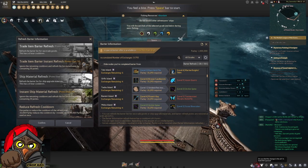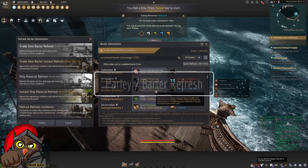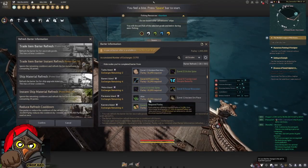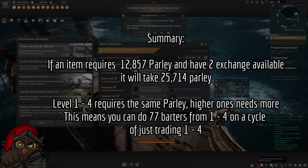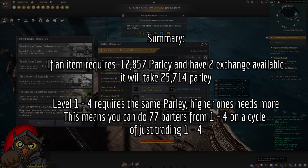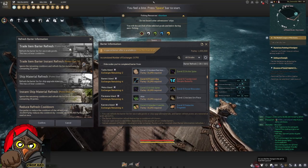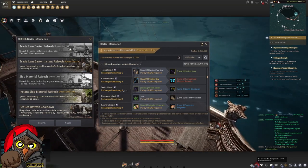Lastly, there's Parley Management and Barter Refresh. Each item has a specific parley required to exchange it. At 10,293 times 6, that costs about 61,000 parley. As your mastery for bartering increases, you get a deduction, and an additional 10% deduction with a value pack. For Barter Refresh, with a value pack you start at 150; without one you start at 100. The trade item barter refresh increases as you go through items — the first is 20, the next is 40.